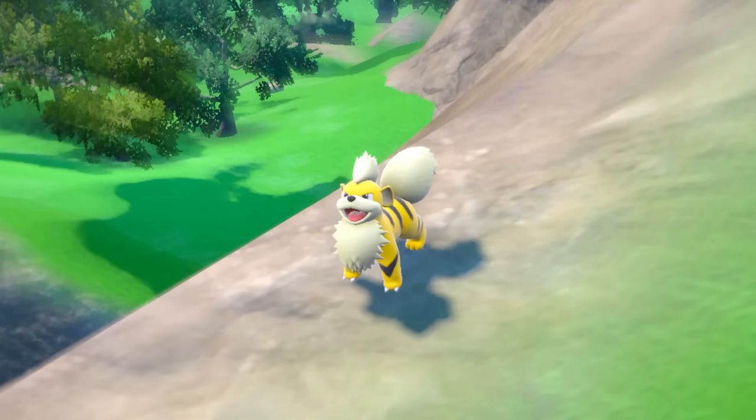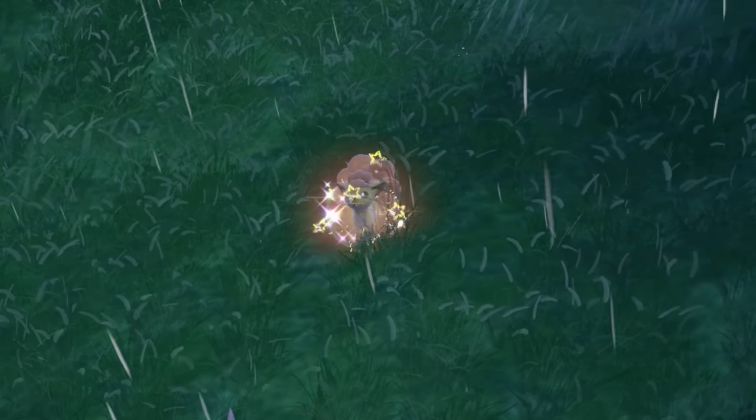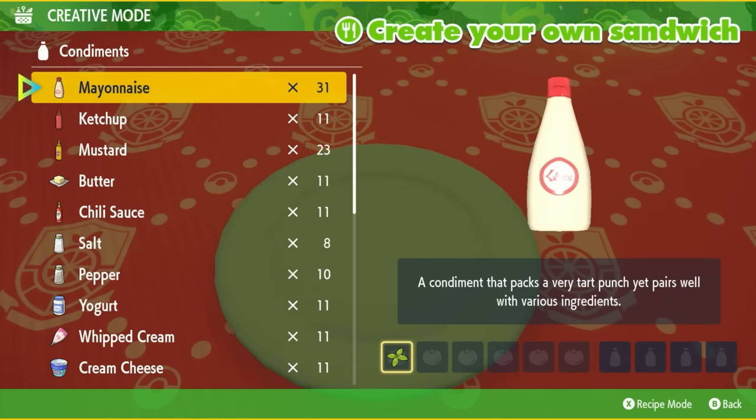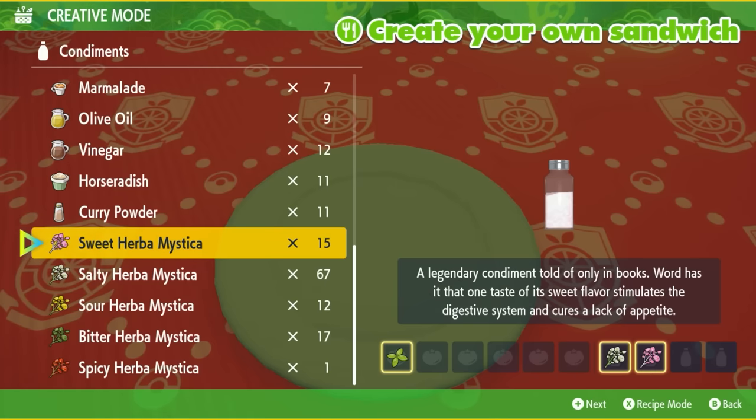Welcome to the 100% Shiny Pokemon Hunting Location Guide using Shiny Sandwiches. We'll be going over every single one found in the Teal Mask. For this sandwich, all I'm using is one Basil, one Salty Herba Mystica, and one Sweet Herba Mystica.